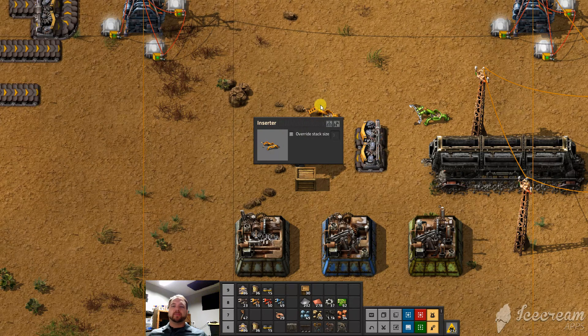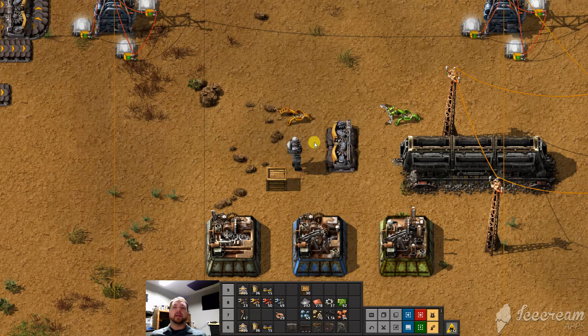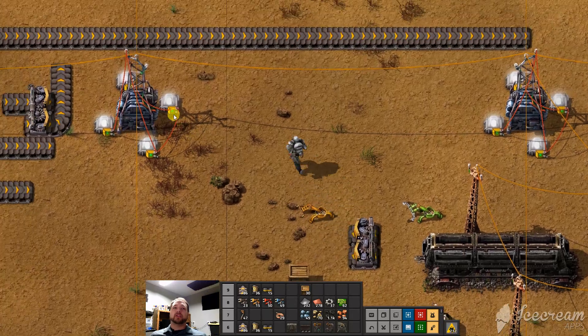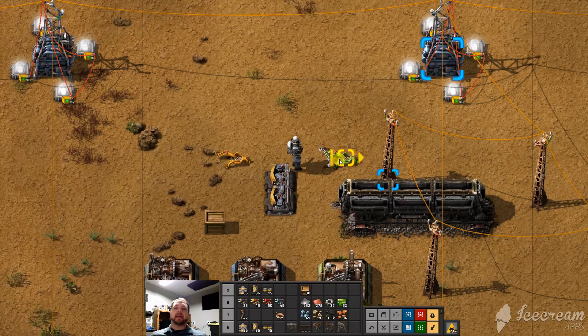We're going to start with the Inserter. Now, not until you get a ways into the game will you have to worry about stack size. A stack is just a stack of objects. This thing can pick up objects. When it starts, it picks up one object. I've got some upgrades through research that allows even the basic one to pick up three. I can tell it I don't want you to pick up three — I want you to pick up two only. That'll limit whatever the factory is receiving, or maybe even I just want to limit it to one. There's a lot more stuff when these objects get connected to circuits. You can see these red circuits — we'll get into that a lot later.